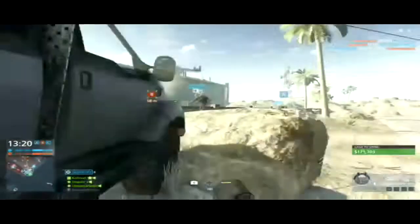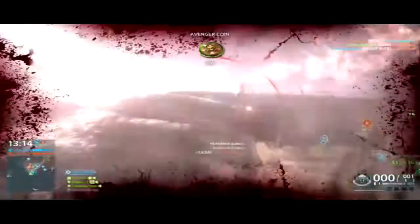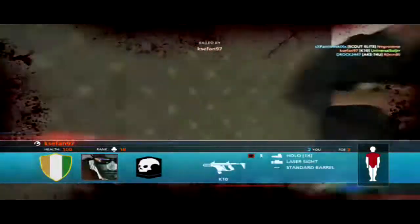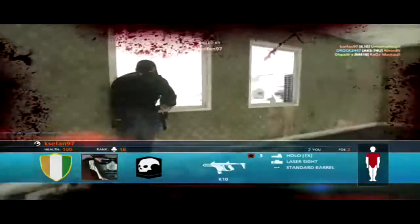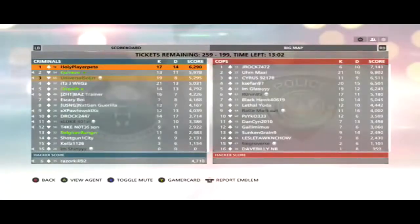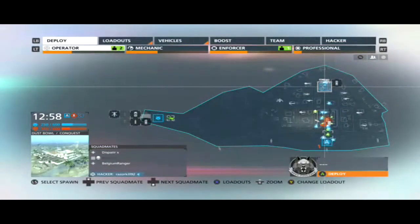Knowing that your random teammates are like that, you have to feed them breadcrumbs. The breadcrumb is me getting the spawn truck and moving it toward the objective — then they'll spawn there, kill enemies, and start doing the objective. You have to rally the people on your team to help you win.